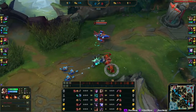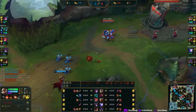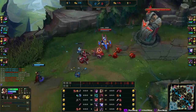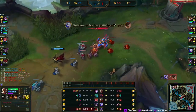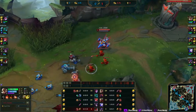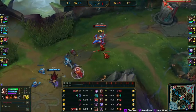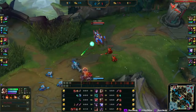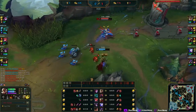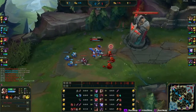I sacrifice early Manamune for having a bit more sustain in lane so I can stay and keep farming. With refillable that's only 300 HP — I'll heal more than that over time. The build Inverted Composer goes is Manamune into the shield lethality item — Serpent's Fang I think — then Deathblade and Triforce, which is a very solid build, but I just don't understand the lethality.